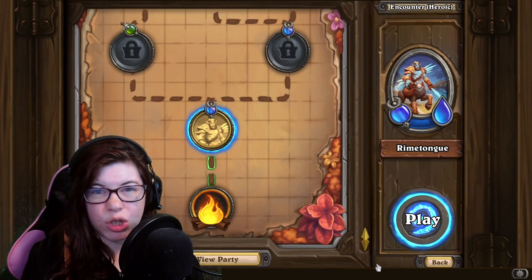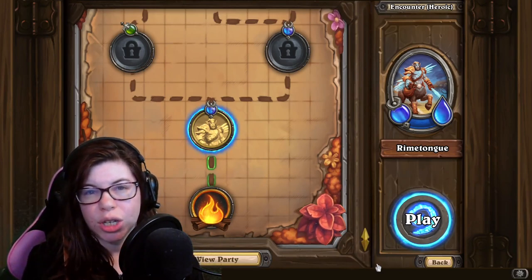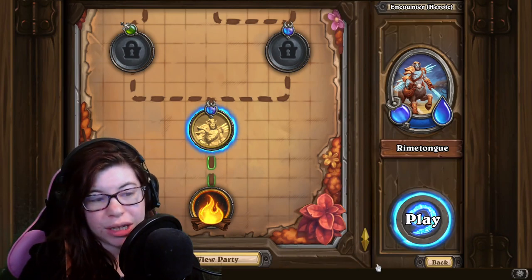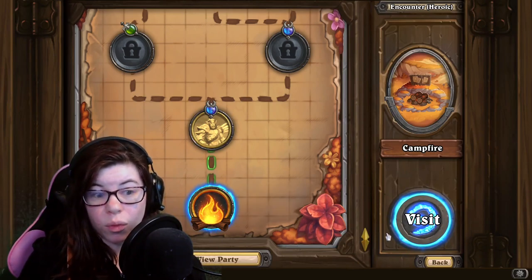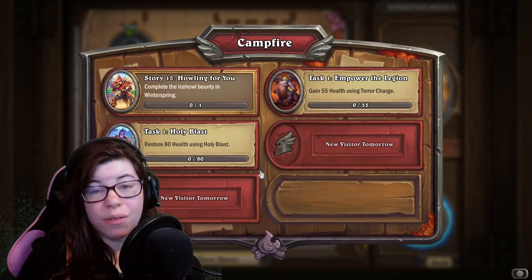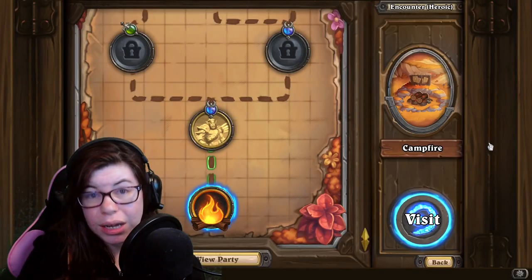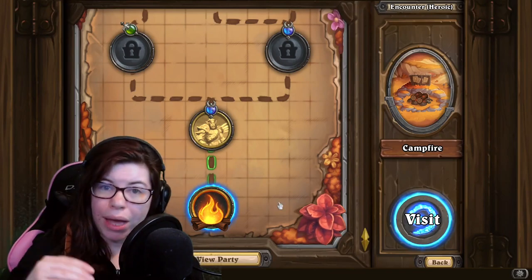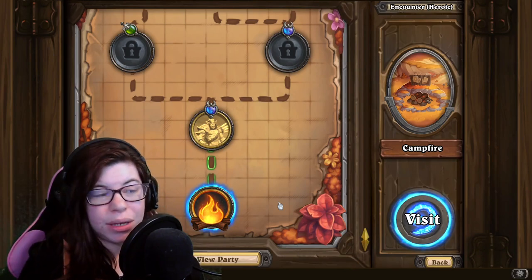There are a couple of tricks I've found to make this even faster if you're really trying to maximize your speed. Using the campfire button at the bottom of the run pulls up the board for you, so if you have completed a bounty, you can select it right there when it's completed. Instead of backing out, going to a different screen, selecting something else, and going back in — it just reduces the time it takes.